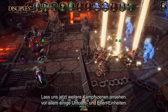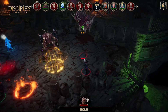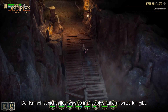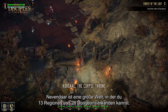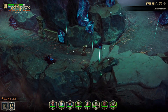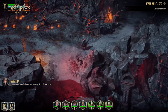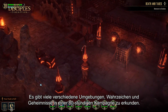Let's look at some more combat sequences showcasing especially some undead and elven units. But combat is not the only thing you will do in Disciples Liberation. Nevendar is a big world that you will be able to discover through 13 regions and 28 dungeons. There are a lot of varied environments, landmarks, and secrets to discover through the massive 80-hour campaign.